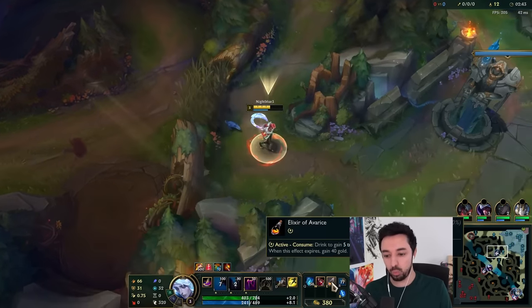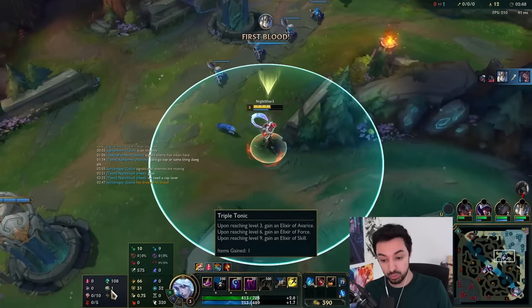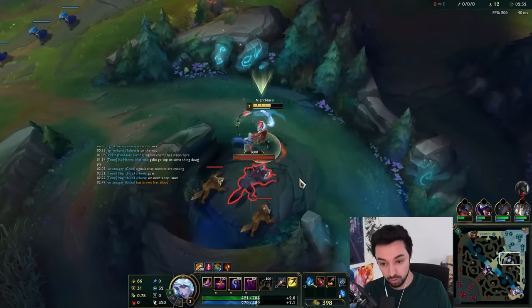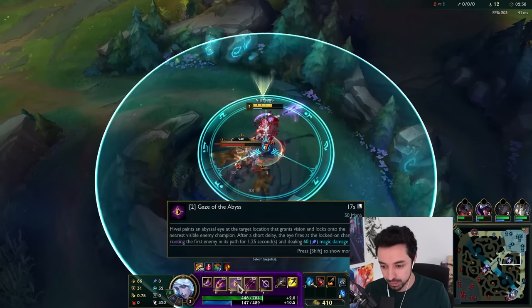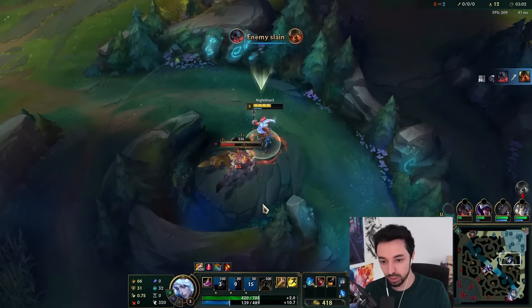We're taking an E. We got Elixir of Avarice. It's a new mastery that gives you Elixirs at level 3, 6, and 9. At level 9 you get an Elixir of Skill, which gives you a free skill point. That 60 is AoE though — we like that.